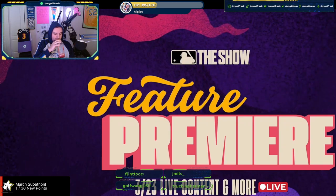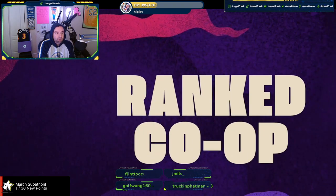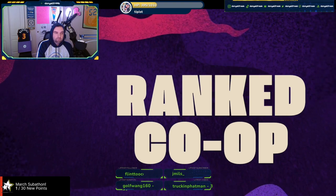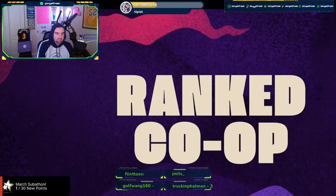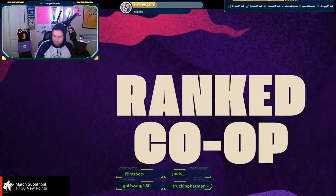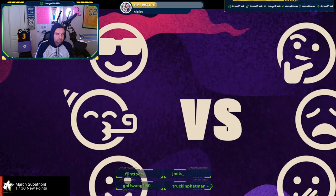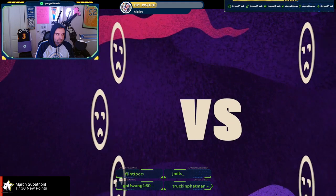One of the biggest pieces of feedback from MLB 22's co-op mode was how frustrating it was for games to end early just because one player quit. We've implemented new features to reduce the number of games ended prematurely. We heard everybody loud and clear — that was very, very frustrating. The number one biggest change is that in 3v3 mode, if one person leaves the match, instead of canceling the whole game, the game will continue in a 3v2 with the role rotation adjusted to keep the game rolling.